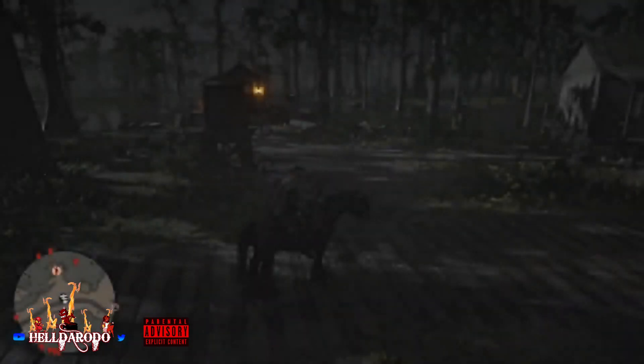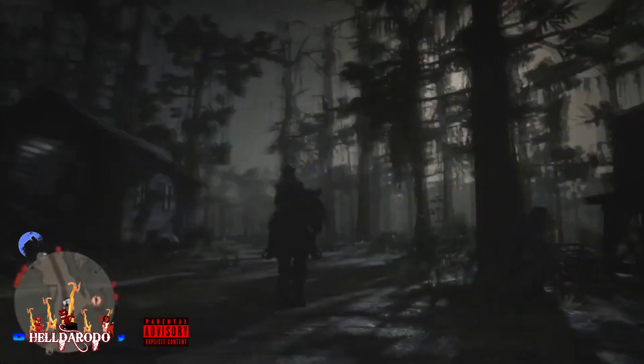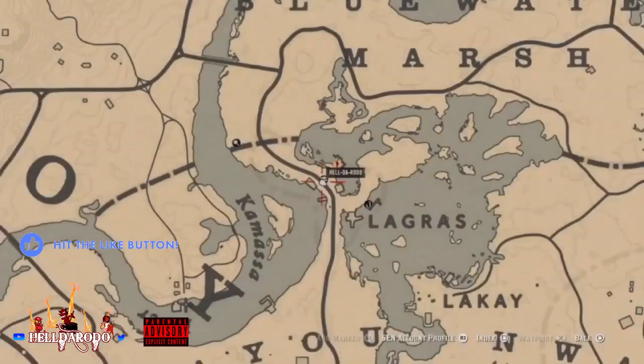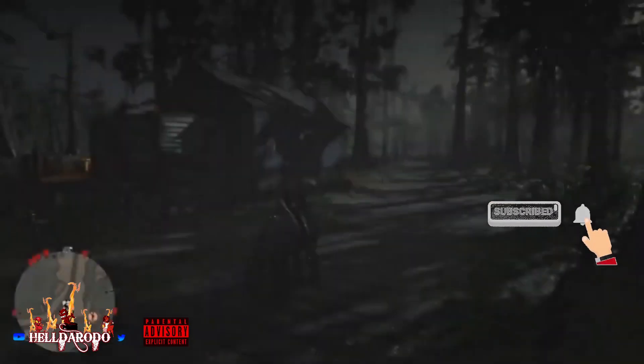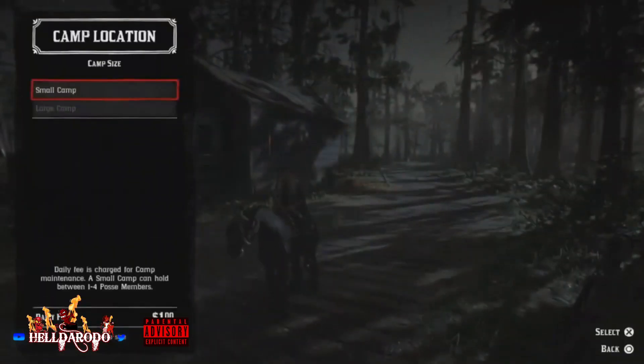Hey what's up guys, Oheldorado here. I got an oldie but a goodie, and I don't think a lot of people know about this. The requirements are you got to have the naturalist roll and the trader roll. You want to go see this crazy witch right here — everybody knows this crazy witch. This roll sucks, but you can make money and XP. Put these two together and you can really do a lot — I'll show in the video.